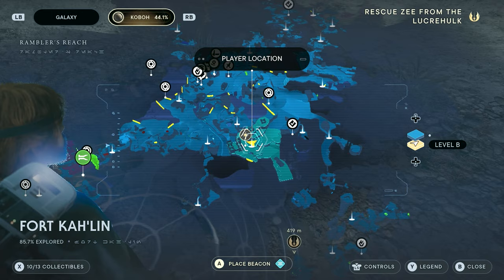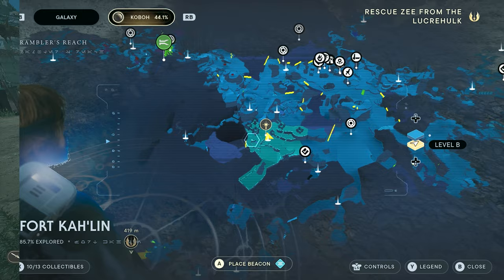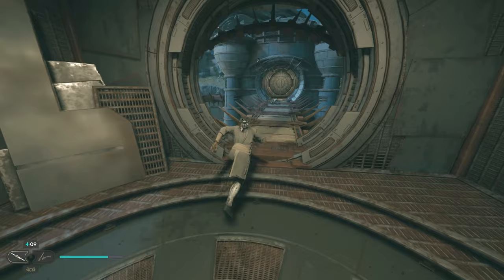First off, you'll want to get to the Meditation Point at Fort Collin in Rambler's Reach on Planet Koboh. You will be brought within walking distance of Fort Collin near the end of the last Chapter 2 main quest. From the Meditation Point, use the Ascension Cable to grapple up the nearby Watchtower. You'll need to initially take the long way around the structure and defeat a few droids along the way.